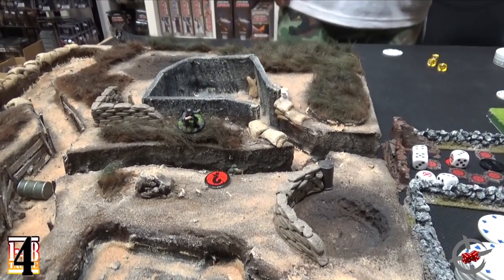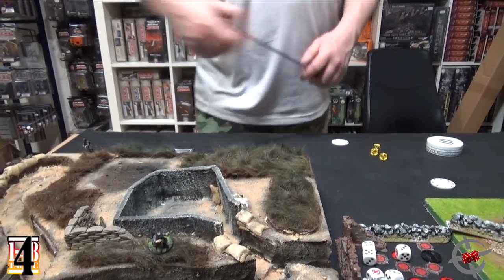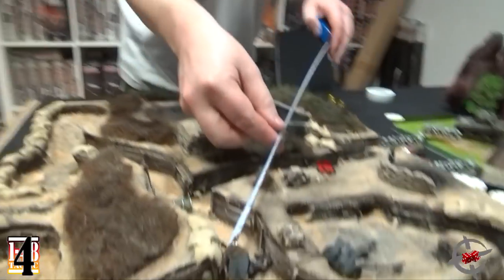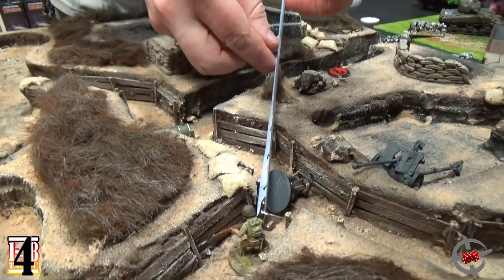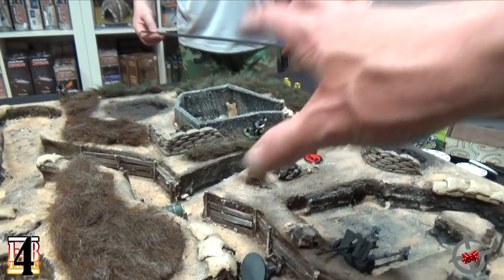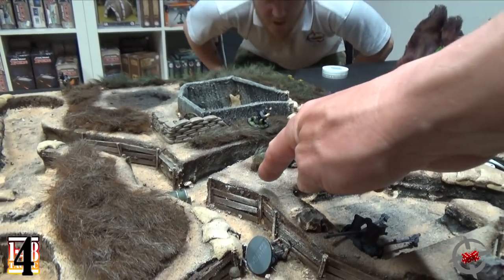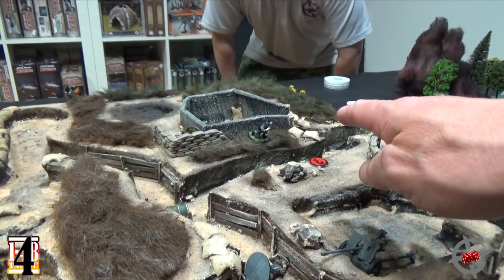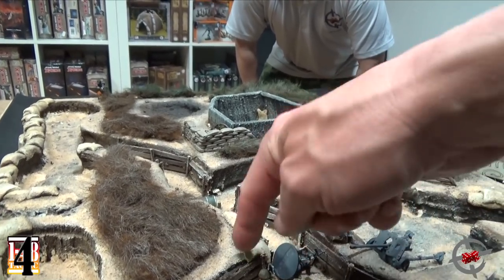Do you want to spend your last token to shoot him again? You are within ten inches with your other guy, and you removed that token at the end of your round so he's not taking cover anymore. But he's behind that terrain piece — you can trace a line from any part of your base to any part of my base. This difference in height isn't enough to count as being on another level.